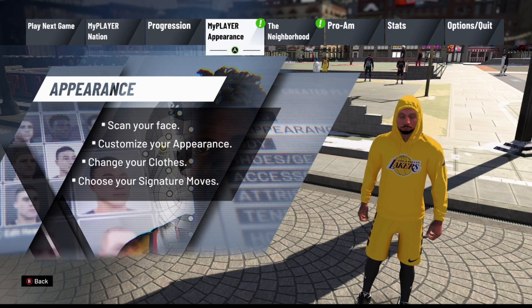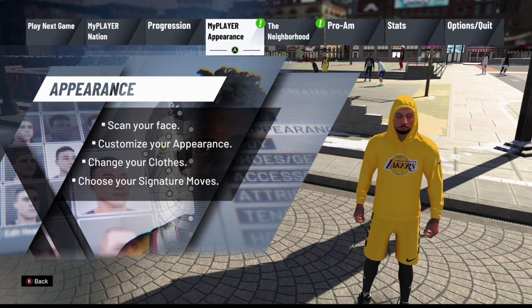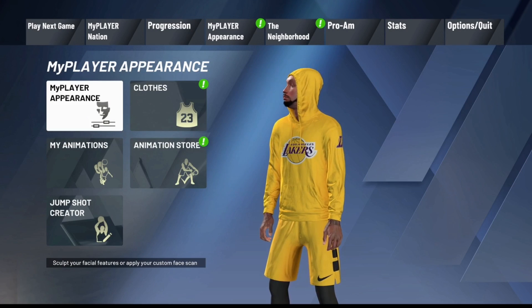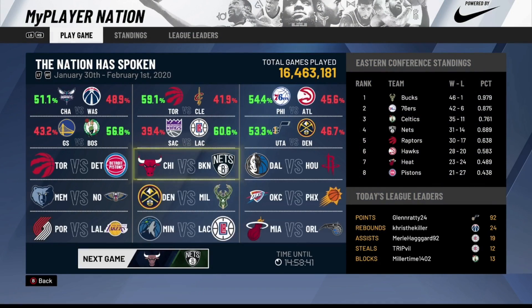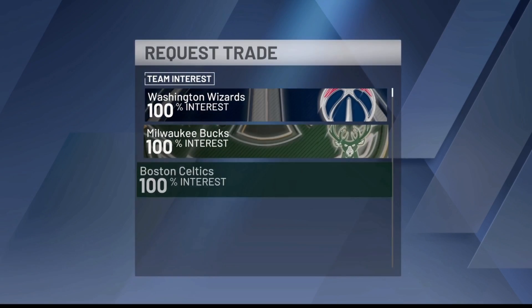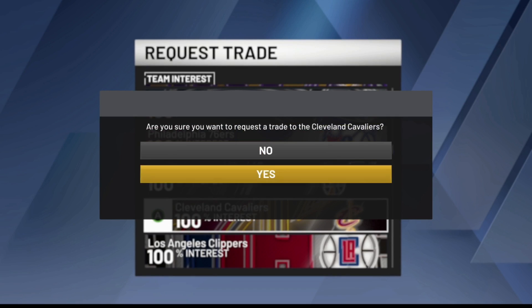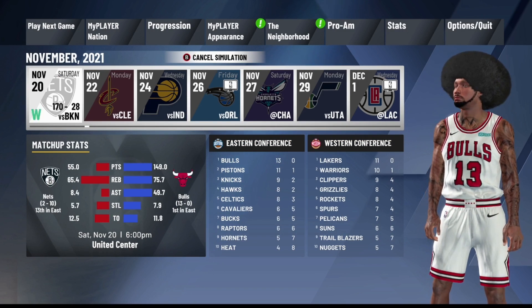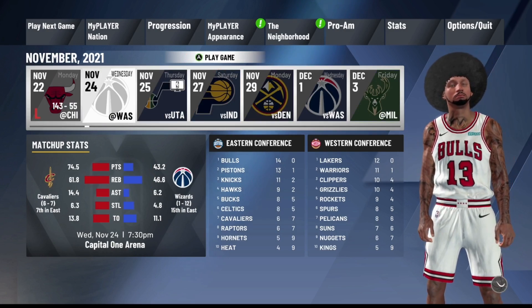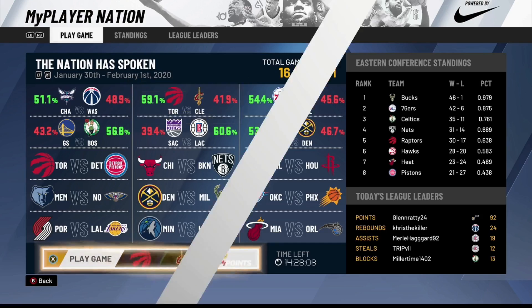I'm going to show you this two more times to show you that your VC does stack. I'll go to the animation store to check my VC. Now I'm going to do the same exact thing — I'm going to go to Progression, Request Trade, and this time try to get traded to the Raptors or Cleveland. There's Cleveland — I'll hit Yes, then go back over to Play Next Game, sim three or four games, and once the simulation is complete I'll have another MyPlayer Nation game available for another 1700 VC.